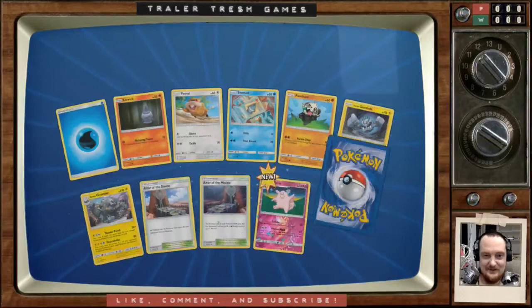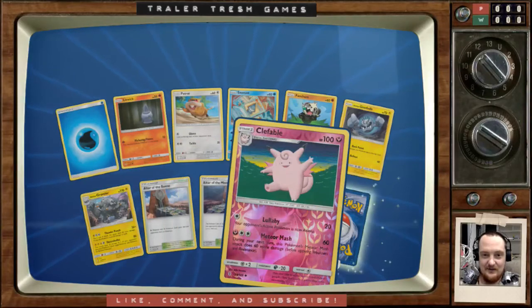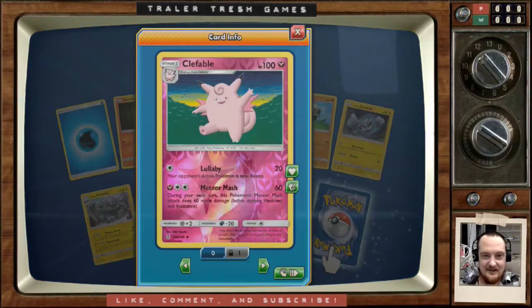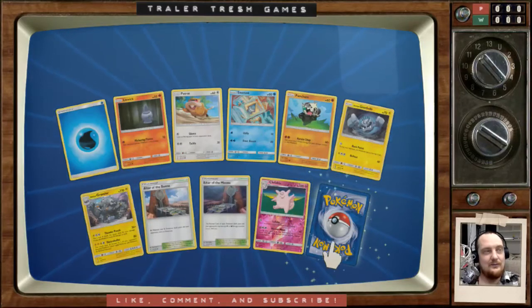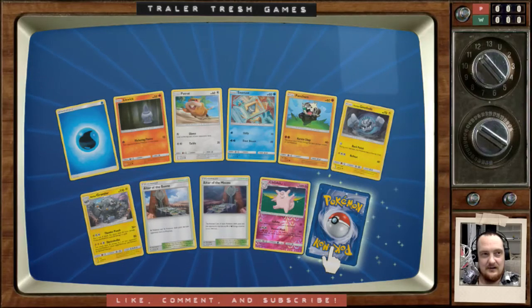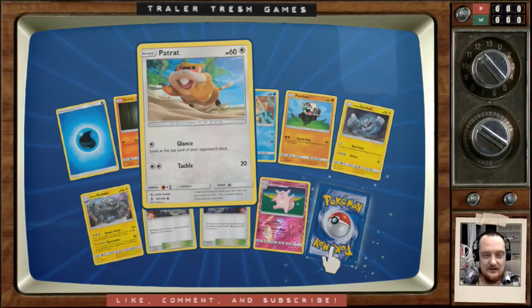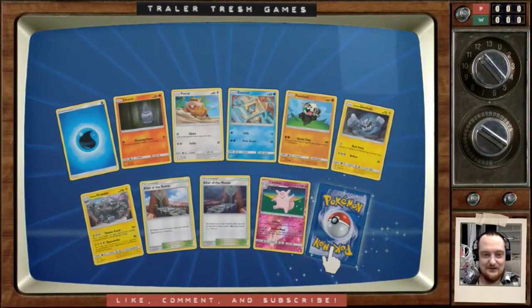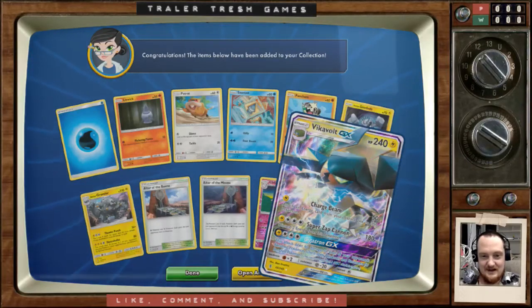Alright, we're back. Look at this art — it's terrible, like a kid drew it. The worst one I've seen is something like Parasect — he's in a lab with these massive chamber vials or something. Holy crap, it's so bad. Oh — here we go, here we go! Our first pull and it is a beauty.